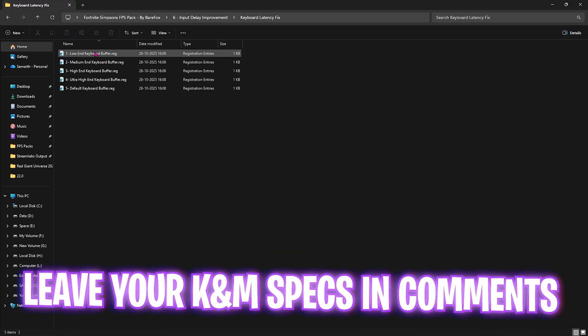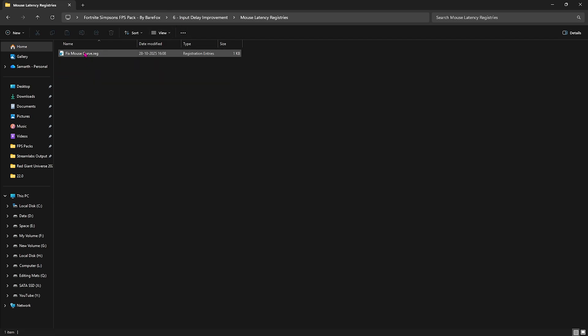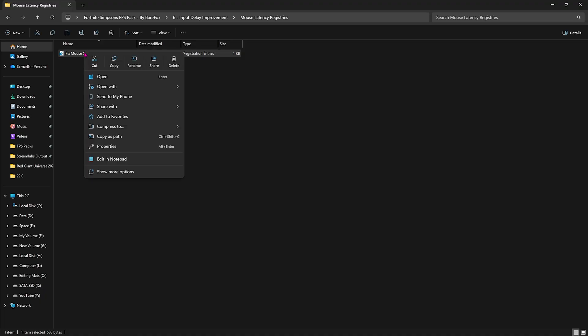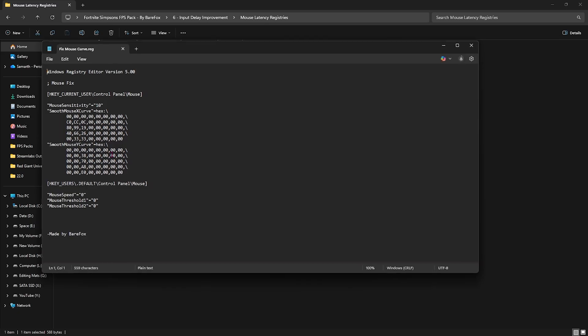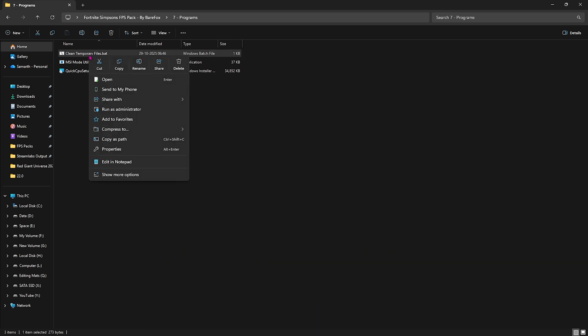Next is Input Delay Improvements. For keyboard latency, leave your keyboard model name in the comments and I'll tell you which fix to choose. For mouse latency, I've left a Fixed Mouse Curve — a setting inspired by the pros. Right-click and edit in Notepad, making sure mouse sensitivity is set to 10 and the Smooth X and Y curves are exactly as shown. This registry includes mouse sensitivity, X curve, Y curve, and speed to make mouse movements more realistic and reduce input latency.